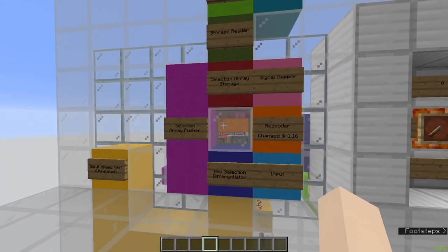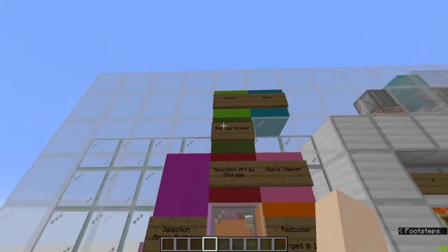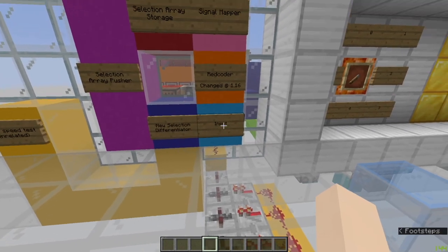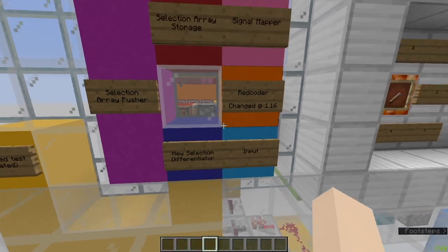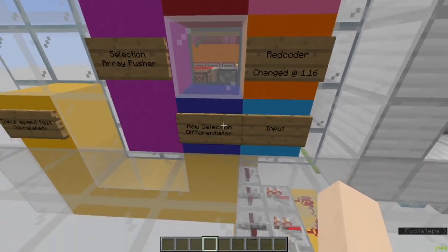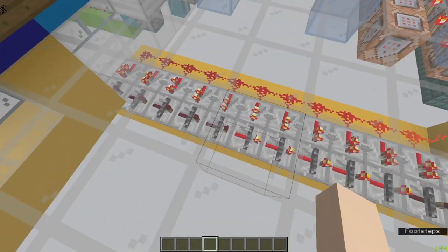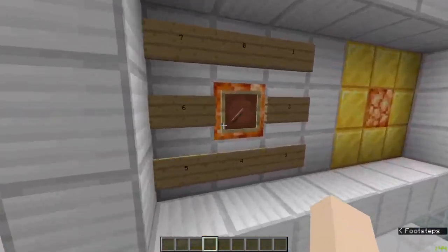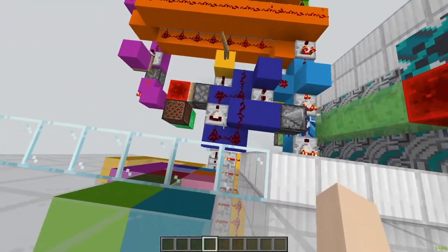Over here is the map of how this contraption is built in a much nicer, cleaner way of showing. We start over here at the input, which goes to the new selection differentiator and the red coder, which was changed to 1.16. From the new selection differentiator, we have the input speed test, which is completely unrelated — it's just to show you that there are five redstone ticks during the waiting period, which is half a second, caused by this comparator.